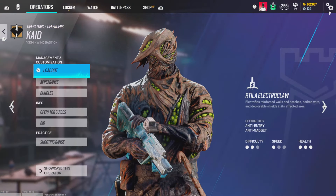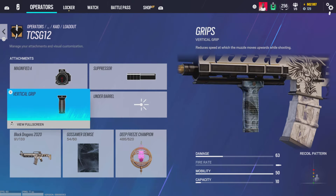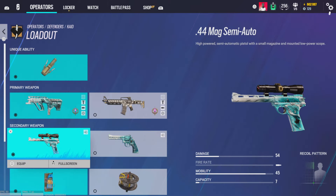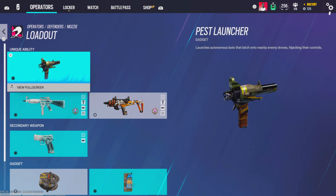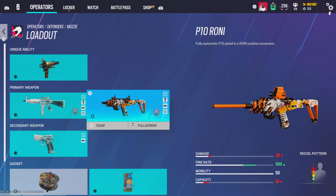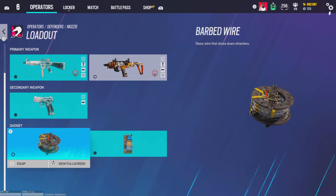For Kaid, hollow A, flash hider, and angle grip. TCSG 12 gets magnifying A, suppressor, and vertical grip. Han Solo pistol is the wave. I want to try running the Han Solo pistol on that. C4. For Mozzie, hollow A and vertical grip — this should be flash hider. Hollow A, extended barrel, and magnifying A, muzzle break, and angle grip — the Commando 9 has basically no recoil. Hollow A with extended barrel, horizontal grip, muzzle break, and then C4.